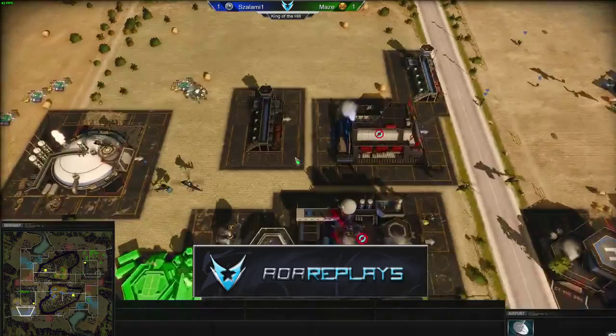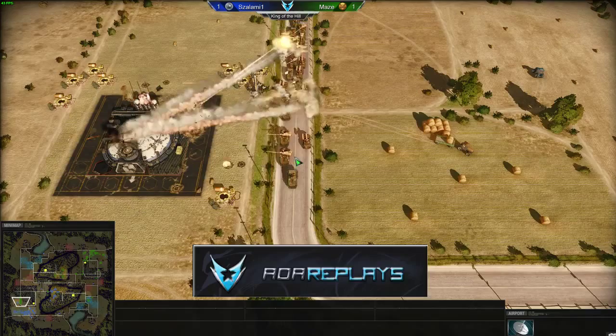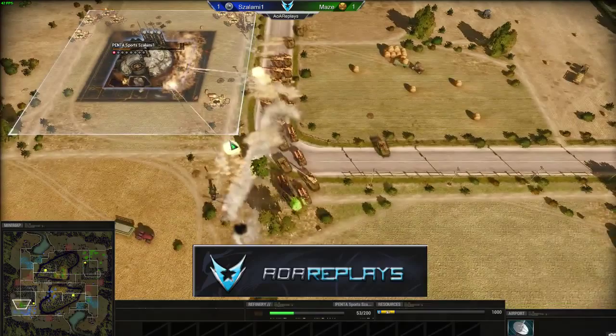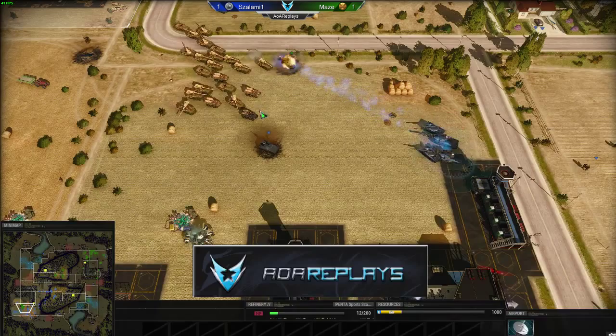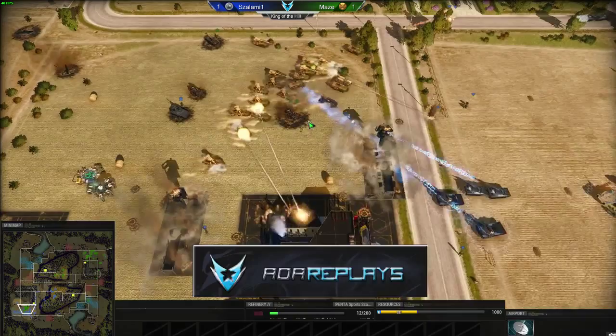If Salami can micro his Specters perfectly, keeping them out of range — they have extremely long range — he might win. But this army is so much. He loses a Scorpio instantly. Kite, kite, kite, kite — loses another. You can see them used to great fruition. He has a couple of Shirshins there as well, but Maize needs to move in with those ICVs to take them down.